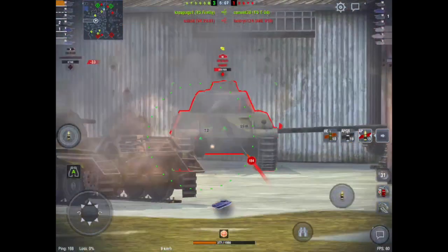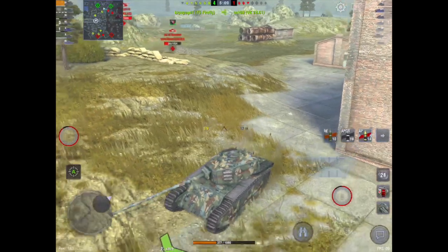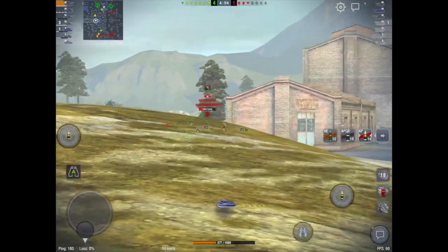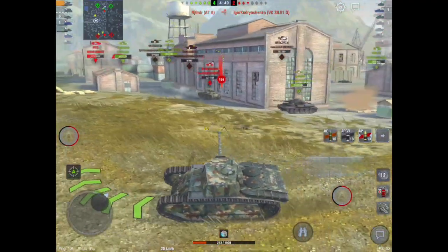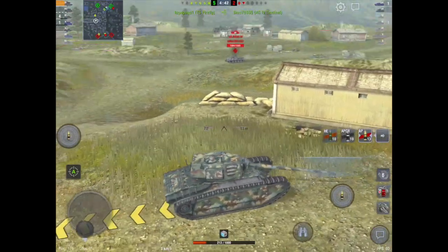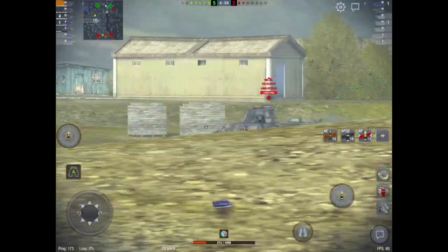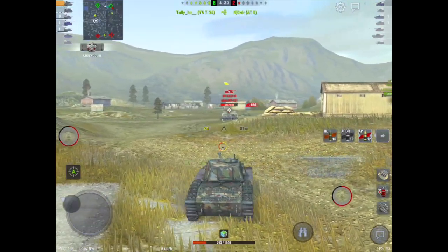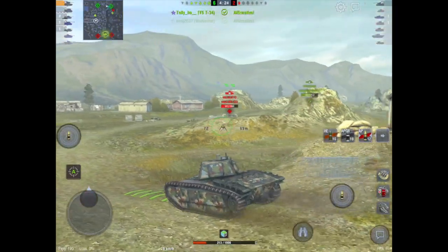I know it's a VK and I know he's trying to whittle me down, but I want to push these tanks here. I've already done over 1200 damage - this is what you can do in this tank. You can do pushes like this. I don't recommend it all the time without support, and I've got a little bit of support here, which is why I did that push. We haven't killed anything, but we've been instrumental in whittling down everything. I've blocked quite a bit of damage in this game and done just over 1600 damage.